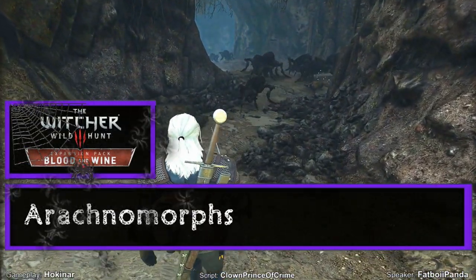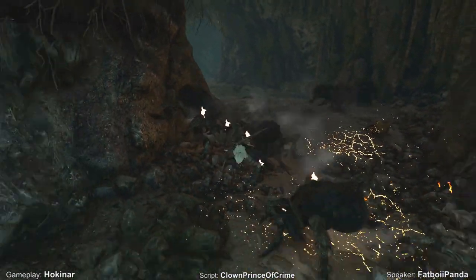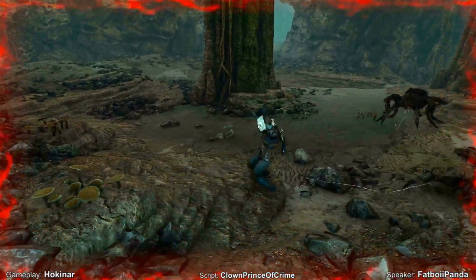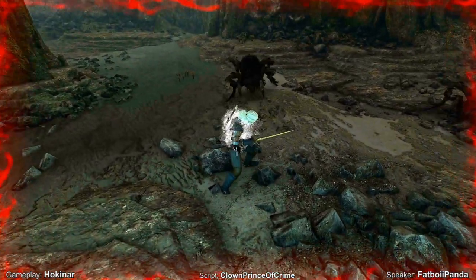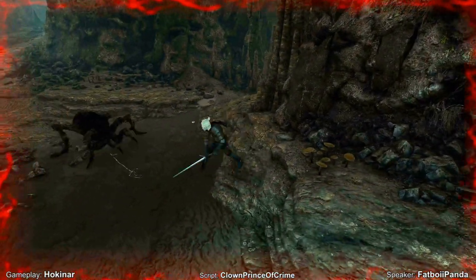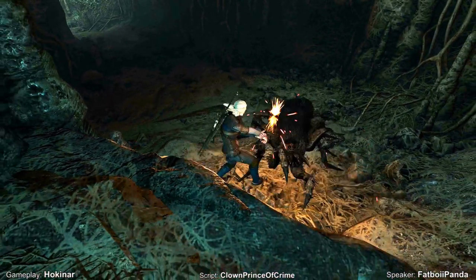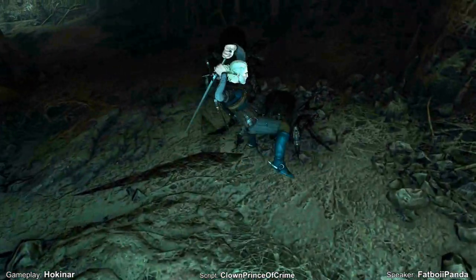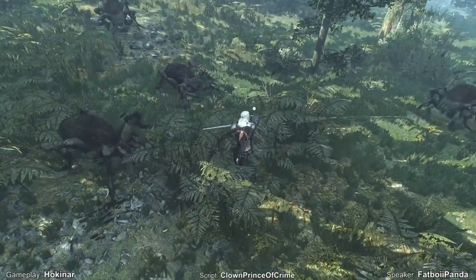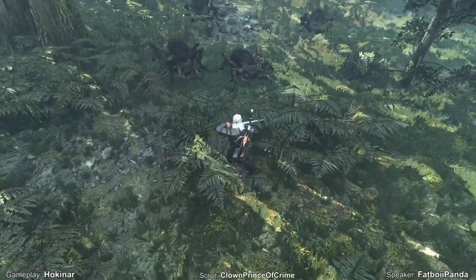Arachnomorphs — The Witcher 3: Wild Hunt, Hearts of Stone, Blood and Wine expansions. Venturing deep into underground caverns will likely net you an encounter with an arachnomorph. These enormous spiders are fast and very capable, quick to attack, and able to leap in for a bite out of any poor soul they find. Also found in swamps, it is important to keep moving and stay out of reach of their offensive moves and traps. The webbing they spit can immobilize Geralt and leave him open to take massive charge damage. The group will work in tandem with each other and will only become deadlier the more advantage they feel they have in the fight. Use your Signs creatively and utilize guerrilla attacks to bring them all down one by one.